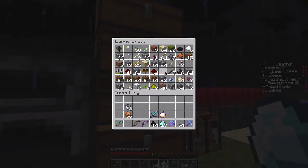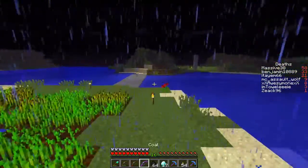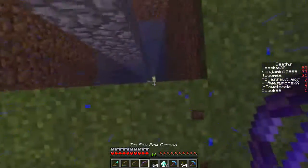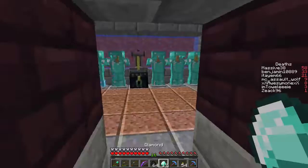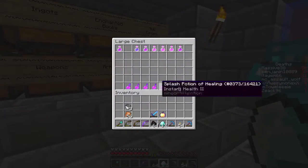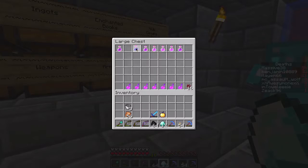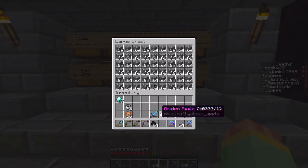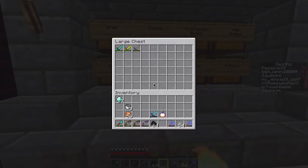We need to fix our bow. This thing is about to break — 21 hits left. We can't face the Wither like that or we'd die. I made some strength potions, instant health potions, regeneration potions, and water breathing potions for the guardian temple I have planned. We have everything to do it.